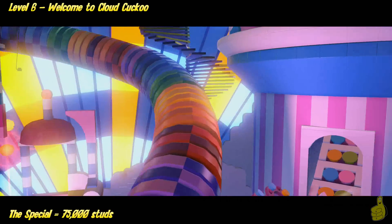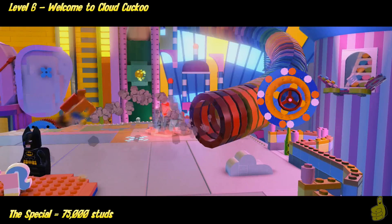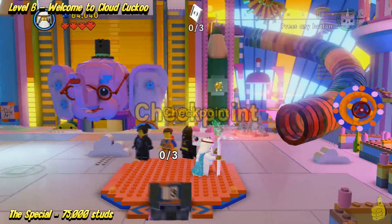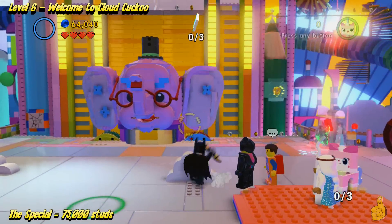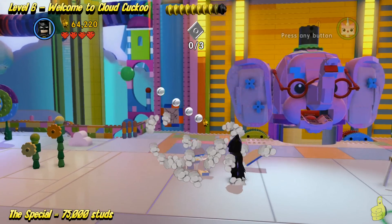So here's like one of the last areas right here. We're going to drop in through this tube — it's like a water park with no water. There's a giant elephant in the back, a grapple hook on the right side of him, and a construction crack on the left-hand side.